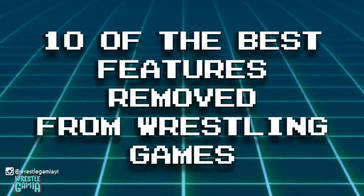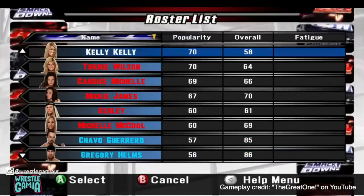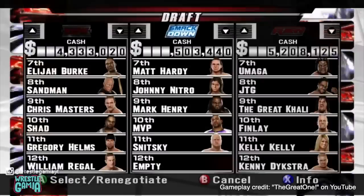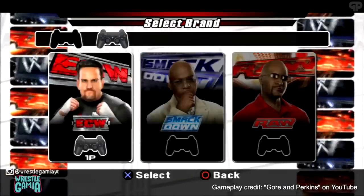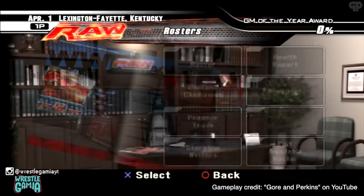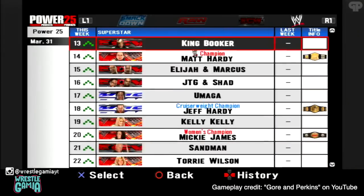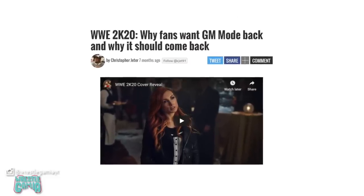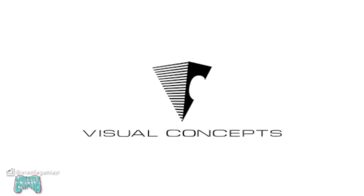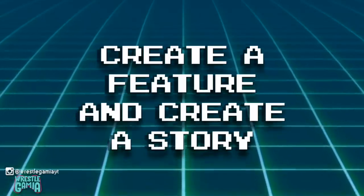Today we're looking at 10 of the best features removed from wrestling games. Number one: GM Mode. Every year fans will complain when GM Mode fails to return to the latest 2K iteration, and there's good reason why — it was routinely one of the most fun features, allowing players to act as the general manager of their chosen brand. As GM, you'd be responsible for drafting your roster, booking the show, keeping talent happy, and managing finances. You'd compete with the other brand for fan support, adding great replayability. Sadly the feature was removed in SmackDown vs Raw 2009 and hasn't reappeared since. After the disaster that was 2K20, now would be the perfect time to reintroduce it.